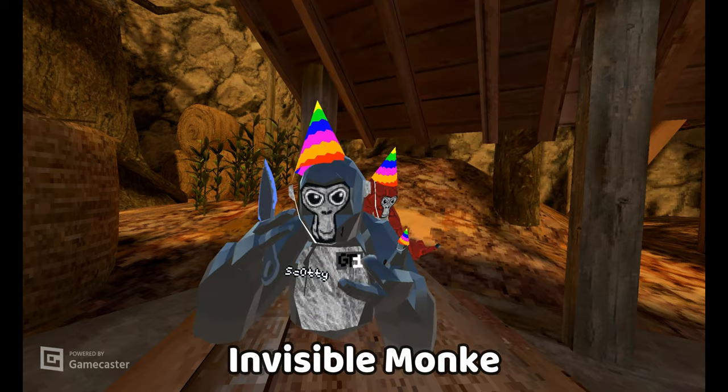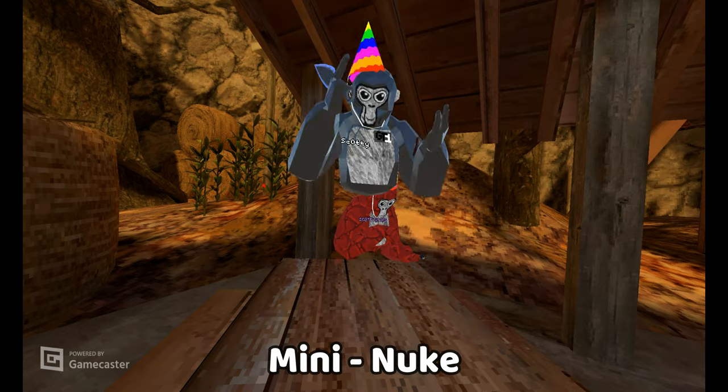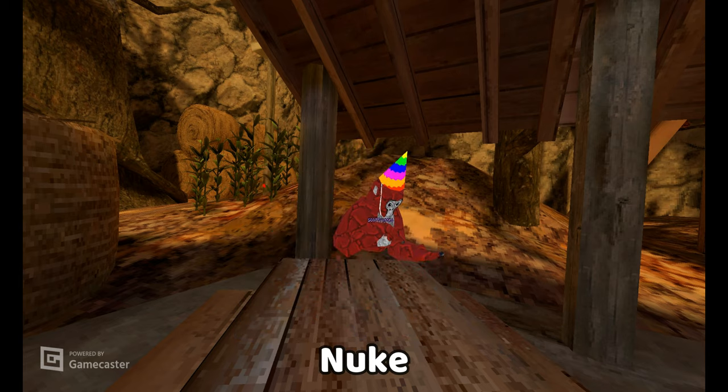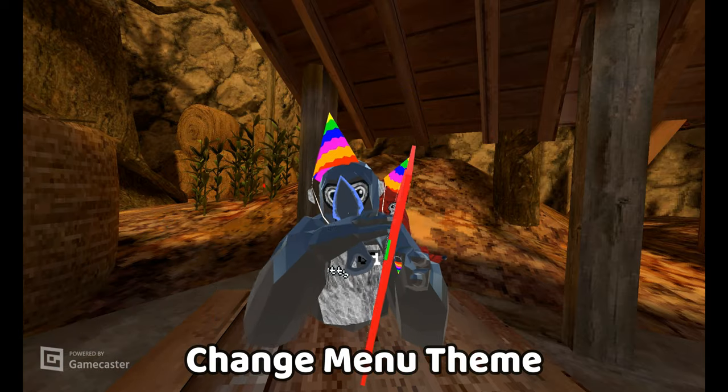Invisabella monkey — oh, it does work. Mini nuke — this is like a nuke. You hold the right grip and you get sent flying. So you hold the left right grip and click the trigger and you go flying. Change menu theme — this does work, you can click it, turn it off and it'll change the theme.